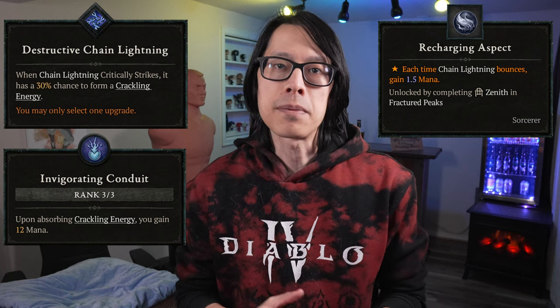In addition to requiring Raiment of the Infinite, solving mana issues with Charged Bolts is much more difficult compared to Chain Lightning, which can start off with Recharging Aspect and eventually generate Crackling Energy to pick up for mana gains with Invigorating Energy. There are multiple methods to manage resources that I combine together. First of all, mana cost reduction and resource generation affixes on gear are necessary.